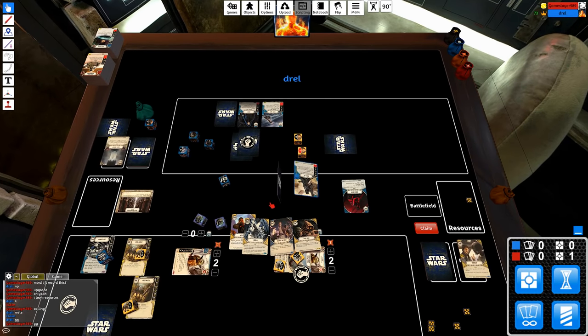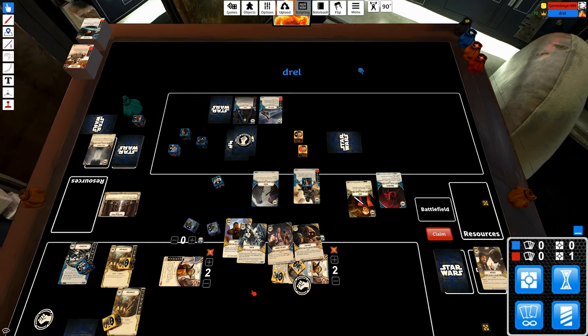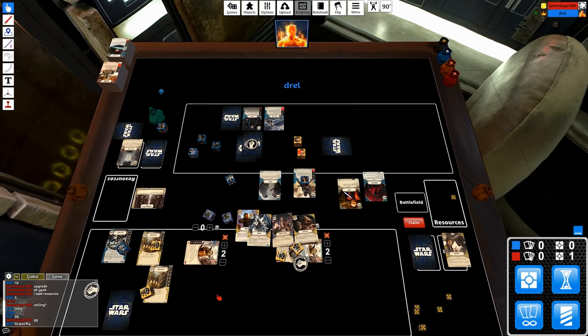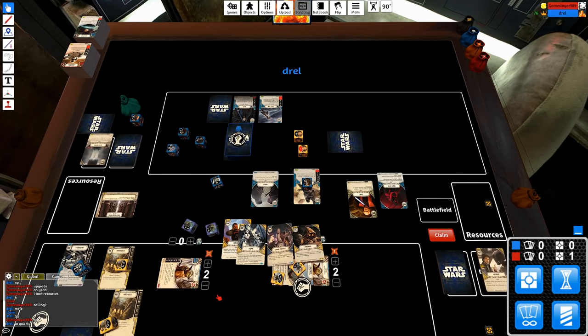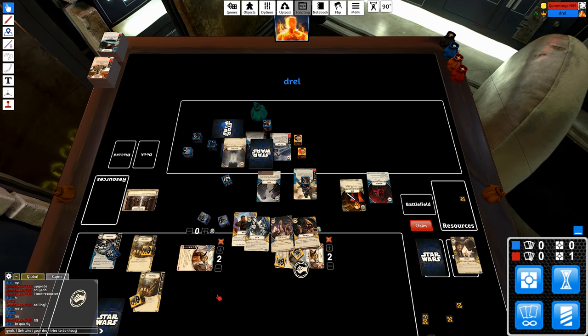That's how you outramp your opponent very quickly. Getting rid of that early Bartering was essential, I think, to being able to outramp him — because Bartering is a card with three resource sides. I just played too many cards and he died, especially with Vader's Fist being one of the best — just having the potential to do 12 damage.